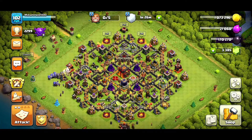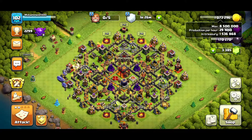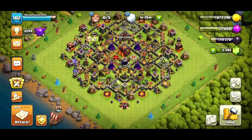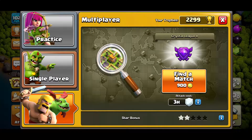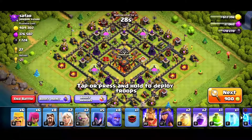We've now used all five builders and basically used most of our resources — that's good. We can go attack, so let's just do one basic attack. Let's find some loot.